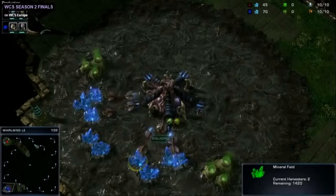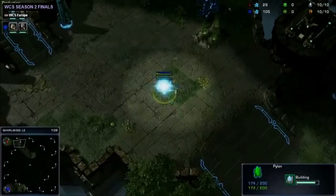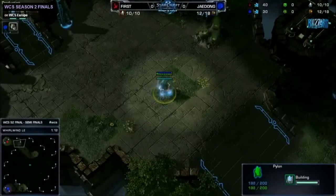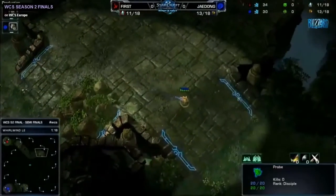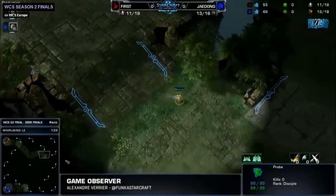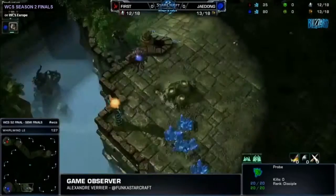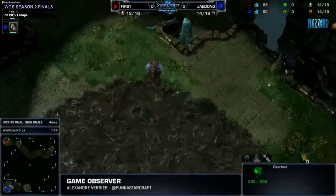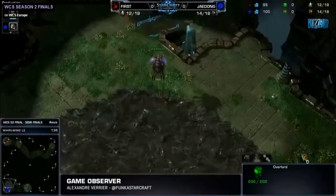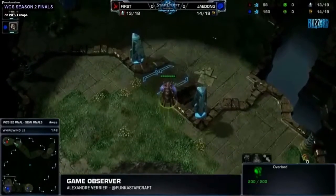I don't think I've seen First do too many gateway expansions, so although he's very capable of doing that in this first game, he's going to open with a pylon down his ramp, so probably a forge expand, and a quick scout, which is interesting. You don't necessarily always have to scout with this, but J-Dong is one of those players who's shown guts before — he's gone for some cheeses in very important games, sometimes even the last game of a series. Sometimes he's pulled it off, sometimes not, but First is not going to want to take any risks there. I think this is a very good indication that First might want to play standard.